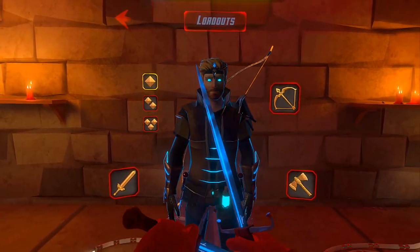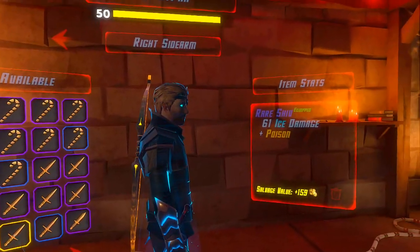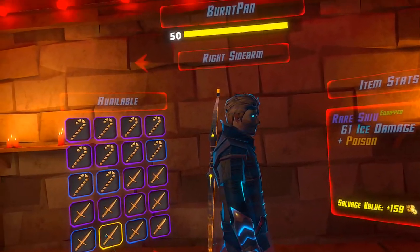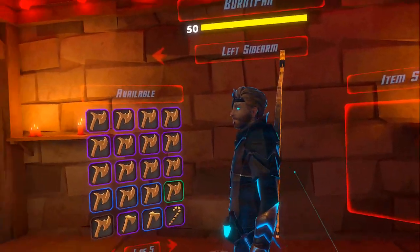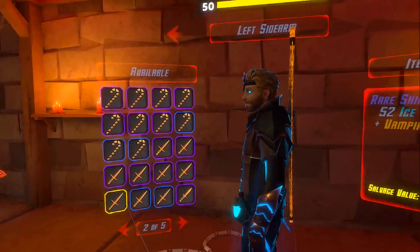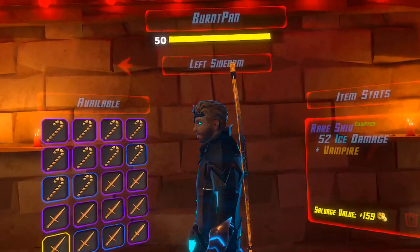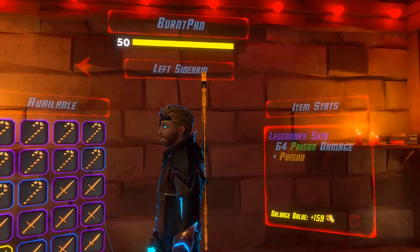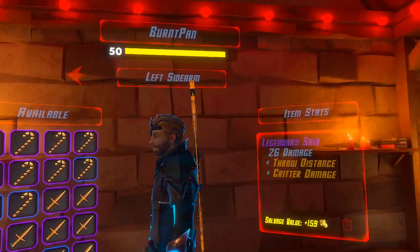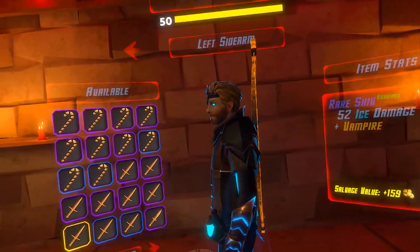Ice is very strong, and here I'll show you what exactly they are. This one's ice and poison, which is pretty awesome — having two elements with one weapon. I guess poison's kind of an element. And then we also have ice and vampire, which is pretty awesome. The damage isn't amazing — I've seen better 60s on the shivs — but I do like my rares, so sticking with this for this run.